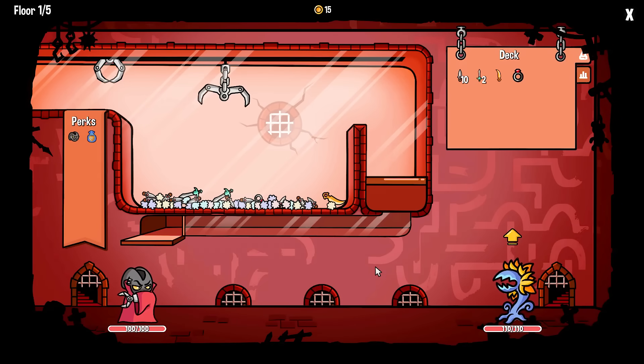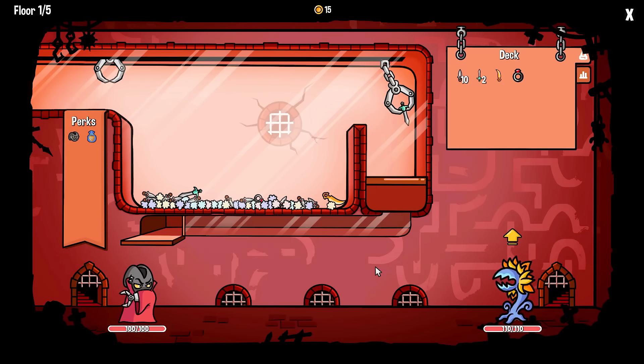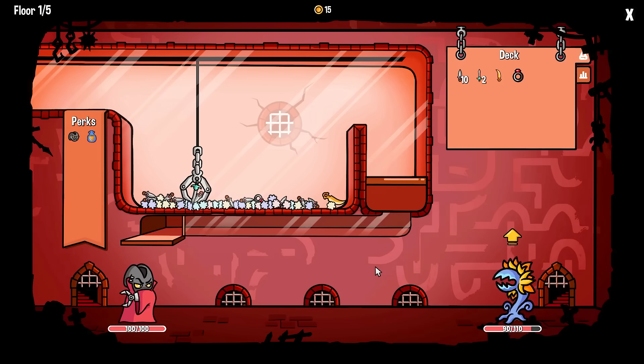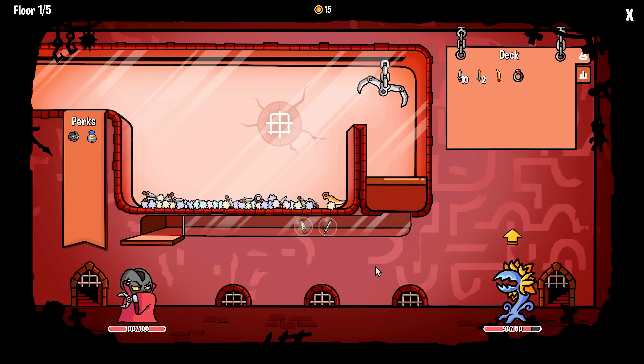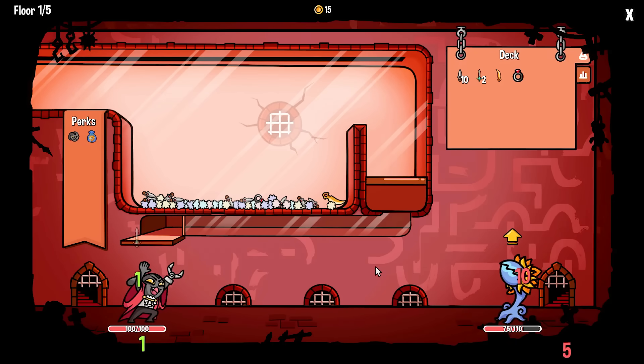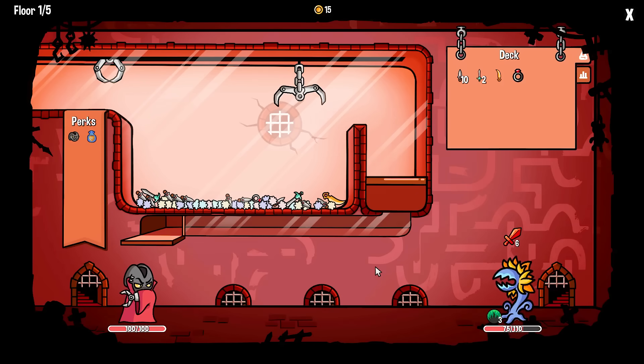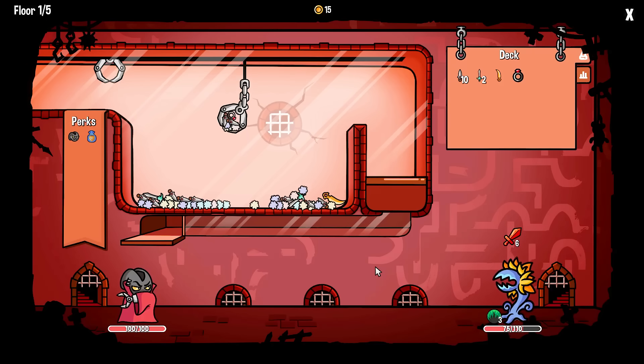Let's grab dagger number A first. That'll do a nice solid 20 damage. Beautiful. Then we'll grab dagger number B second. I didn't want the dagger on the sword - shoot. That's fine, I'll still do 15. Now he's going to get his thorns up, which sucks. The gold dagger does four, these other ones do three or five. We'll grab this and get the ring.